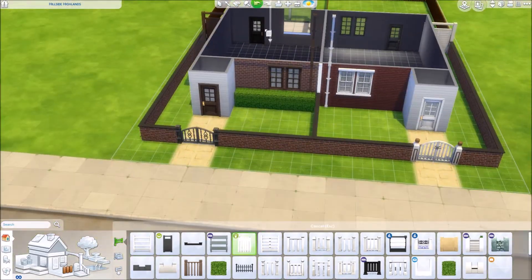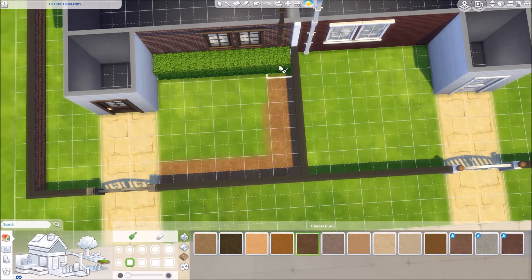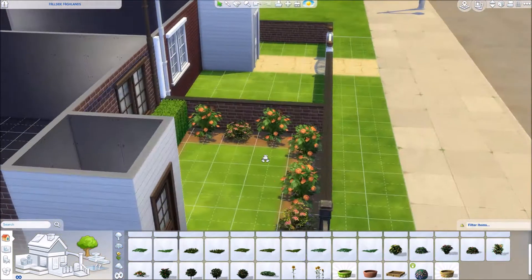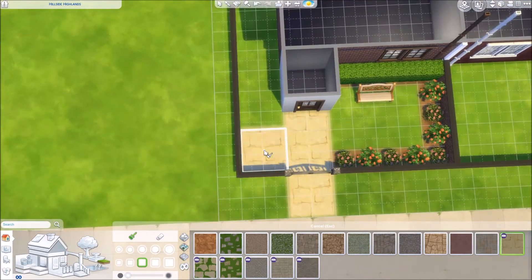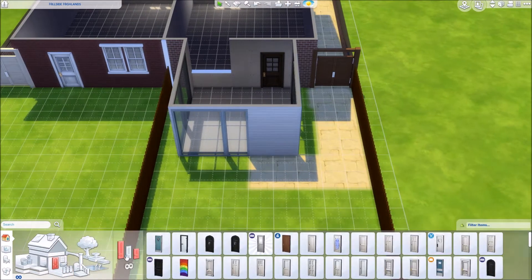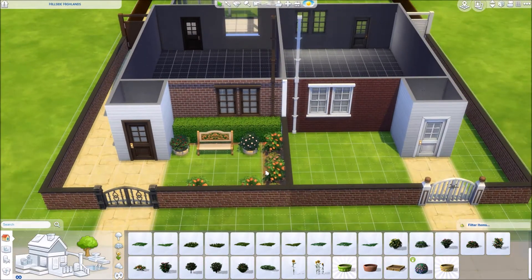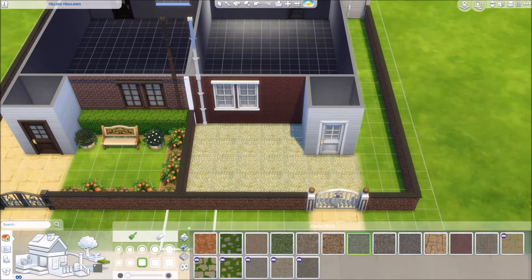The houses are sort of a mirror image of each other, which is how it would be in real life — the same layout but flipped. Each has three bedrooms, so six bedrooms in total. One is for a mum, dad, teenage boy and a child who's a girl. The other has twin toddlers because I keep putting toddler bedrooms in all my houses. I haven't really played with toddlers much but I think it's still really cute.